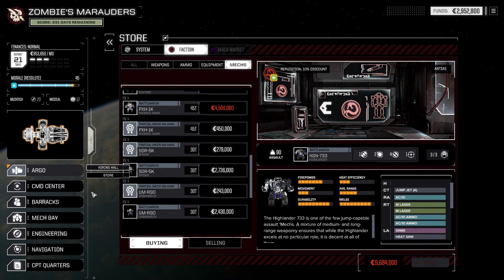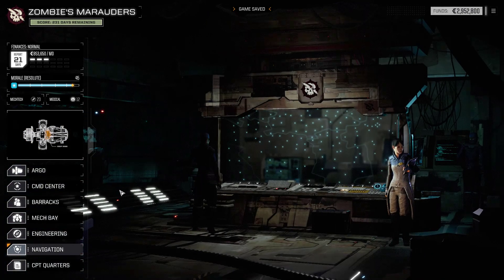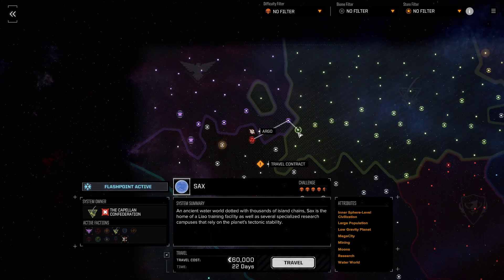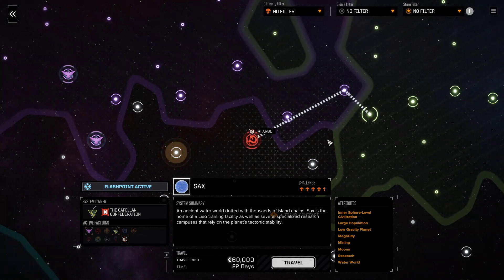That's it for this video. We've nearly got a new mech and what we need to do next video is head up to the Free Worlds League store and get the LRM 20s we need. Then we can go finish off the flashpoint - is it selected? Why is it not showing up as blue anymore? I hope it doesn't disappear. Anyway, I hope the flashpoint doesn't stop and I hope we can get the missiles. Until then, have a nice day, hit the like button if you enjoyed this, and subscribe to see what happens in the second half of the flashpoints.